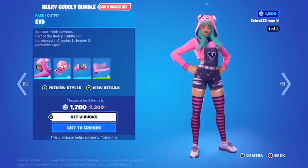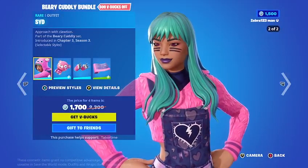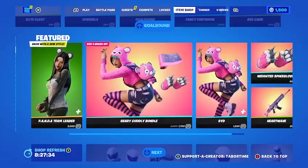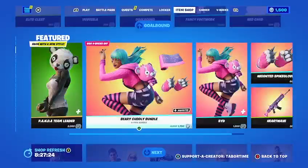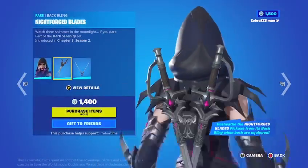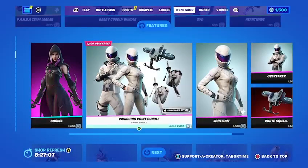We've got the Bearly Cuddle Bundle — a very cute bundle. It comes with a girl named Sid, the Cuddle Bear Cutie back bling, the Weighted Spike Gloves pickaxe, and the Heart Wave wrap. You can buy it all separately. The Sorinna skin is also back with the Night Force Blades back bling and the Night Force Blades pickaxe — pretty clean sound on that.